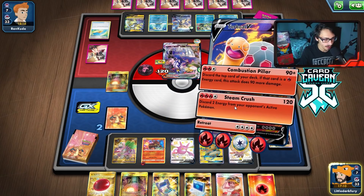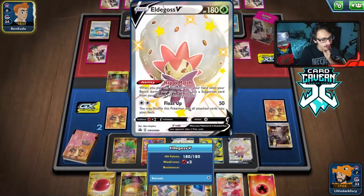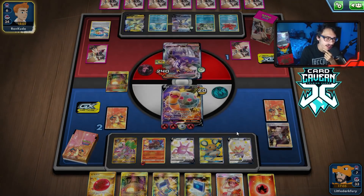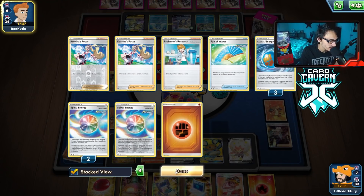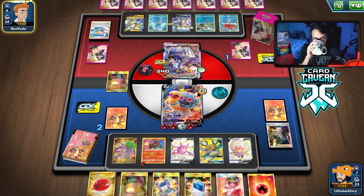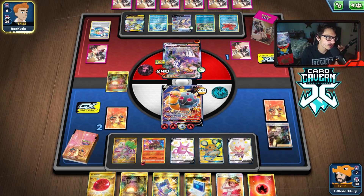This is all I can really do. Maybe if we have Eldegoss we can float up, then Boss — that could work. But we still lose if they find back-to-back energy attachments. They're down to three Spirals and three Rapids and have Octillery. They're always guaranteed a Rapid Flow. We just have to pray they can't move the Urshifu. They still have more energy in the deck than I expected.